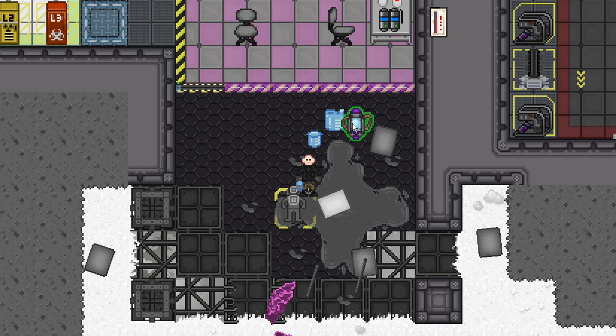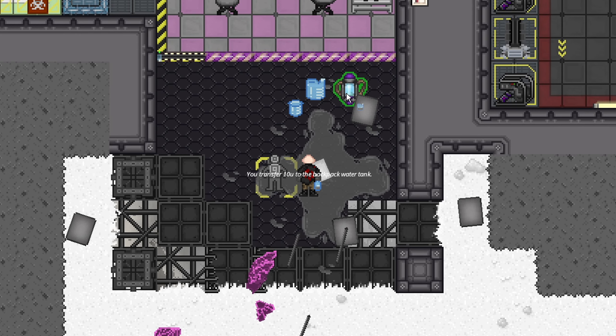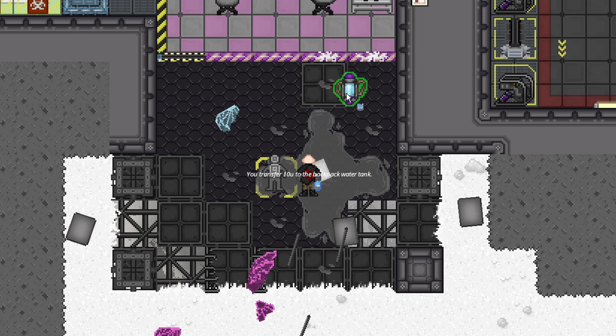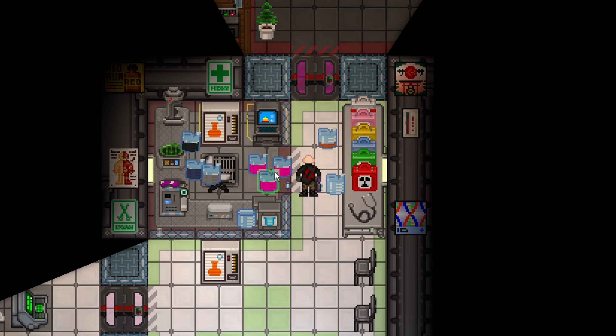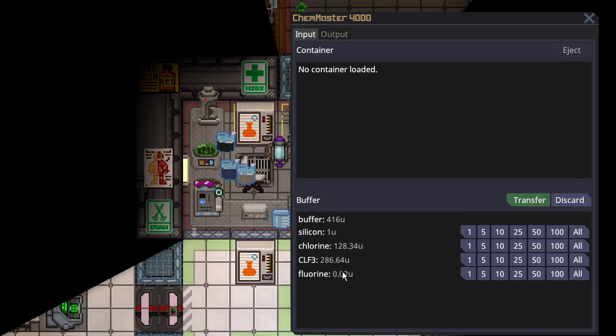It's also good to blow up the windows here for extra spacing. You just keep mixing it until there's no more explosions. Then you go to your backpack water tank and click-drag it into the chemmaster — just leave the buffer and do beaker mixing. Consider this your chem storage. So now we have 450 units of napalm and 280 units of CLF3 — you'd probably have a little bit less CLF3.